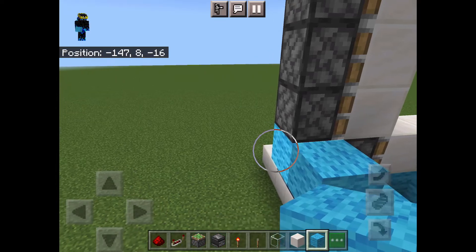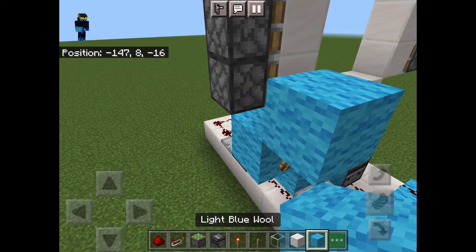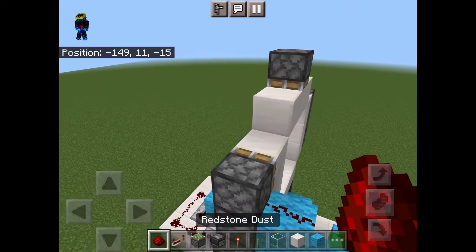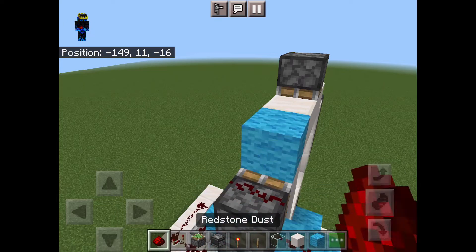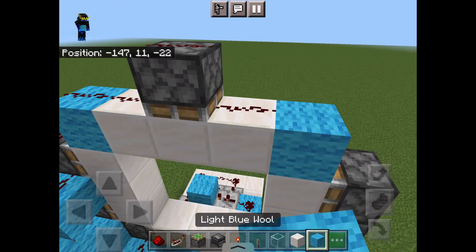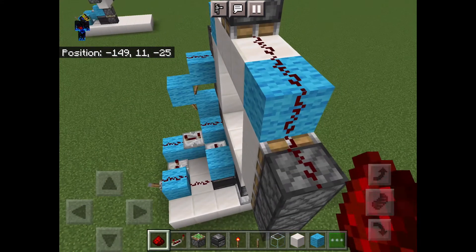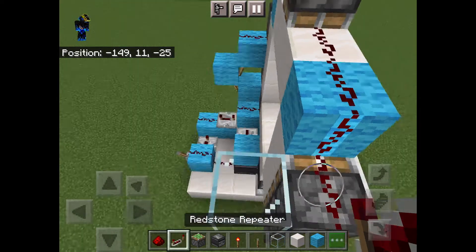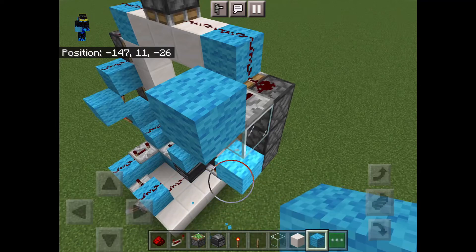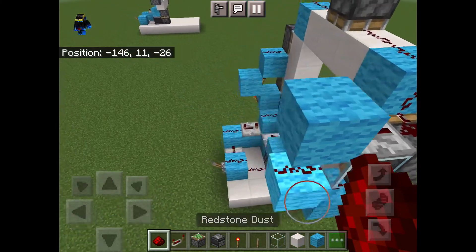Place a block right here and place a redstone torch on the side of it. Then place a block above the redstone torch and another redstone torch on that block. Place a block on top of that redstone torch and place 2 pieces of redstone like this. Place a block right here and 4 pieces of redstone on top like this. Place another block and 2 pieces of redstone like this. Then place a piece of glass like this and a repeater facing into a block like this. Finally, place two more blocks like this with redstone on top of them and there you go, you are done with your 3x3 piston door.